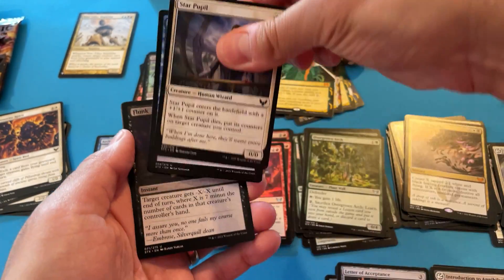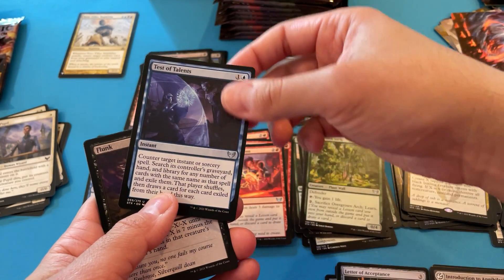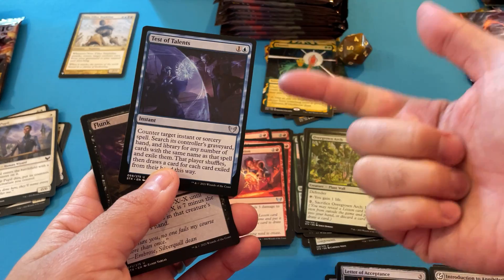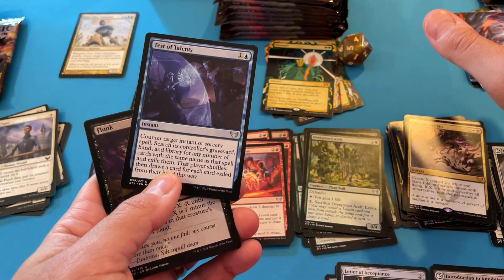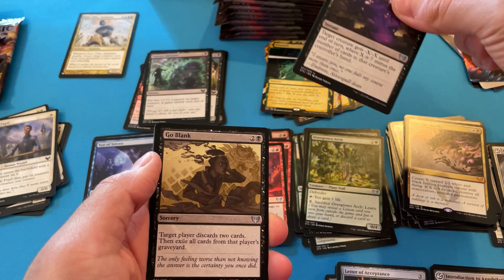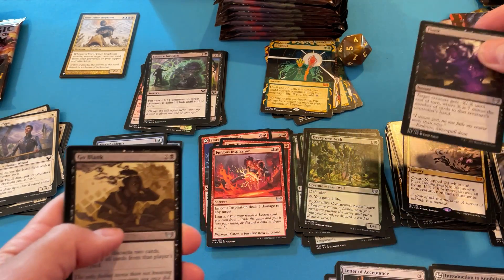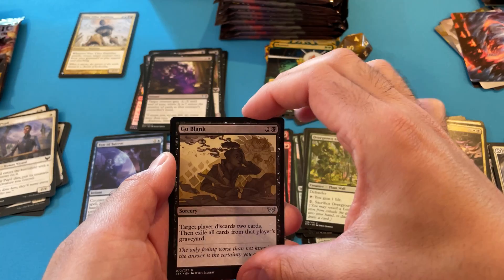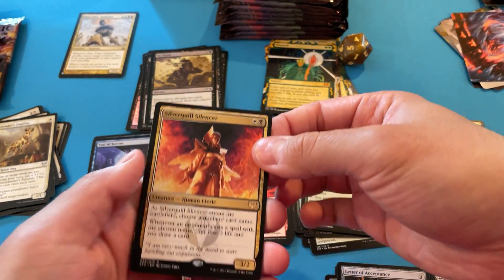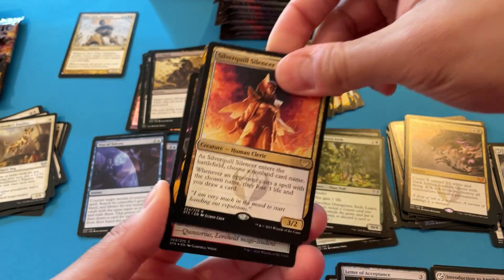I don't even know what list card I would even want. That's the thing. I wanted this right here — you copy target instant or sorcery, then you search that player's graveyard, hand, and library for the same spell and exile all of them. I think that's going to be great all the way. I think that's better than Negate — I don't understand why you would keep Negate around. Silver Silencer — I think it's solid in some control plays.